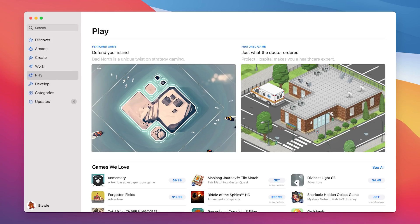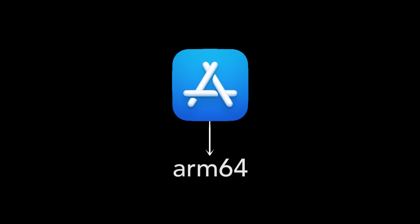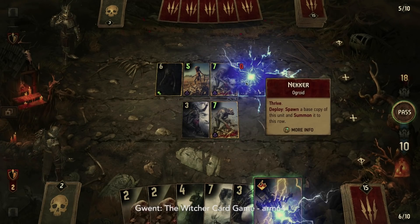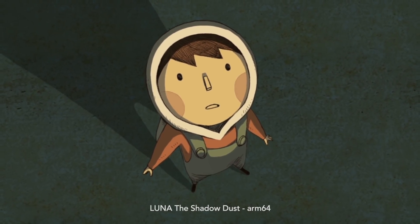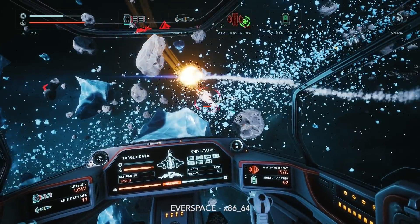As of August 2021, the Mac App Store is the main digital storefront where developers can ship their ARM64 applications, as it's an ARM64 application itself. But it's sadly never been a great place for receiving the latest releases or big AAA titles.